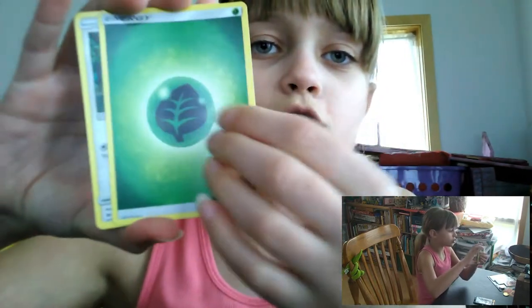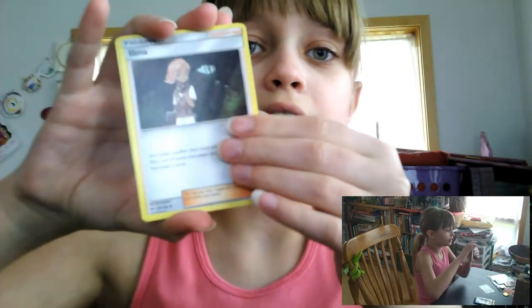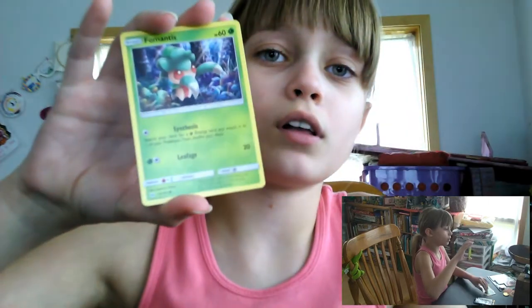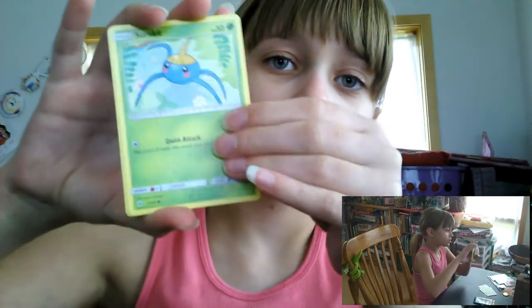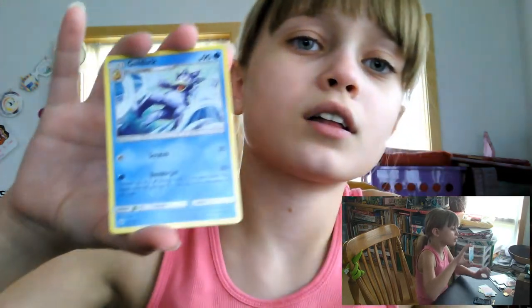We're gonna open this one first. We got a Grass Energy, Spinda, Ilima, Simeon, Morlul, Firmantis, Sherskit, Crab Brawler, a reverse holo Dratini, and a Golduck. Nothing interesting yet.